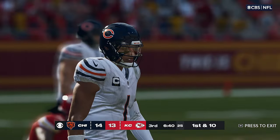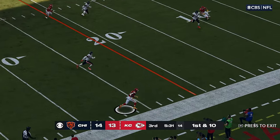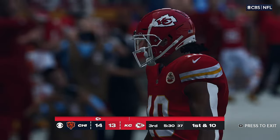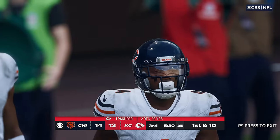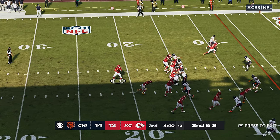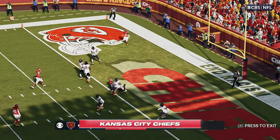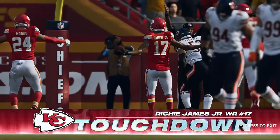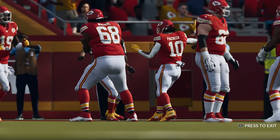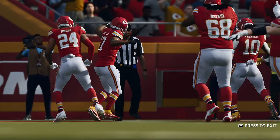They'll take over down inside the 45. On first down, Mahomes — he'll check this one down, and he'll have it in the red zone before crossing out of bounds. Good work. Second and eight at the 14-yard line — Mahomes going to throw — and he's got it, in for the Chiefs touchdown. Richie James, a 14-yard touchdown, and the Chiefs have retaken the third-quarter lead.